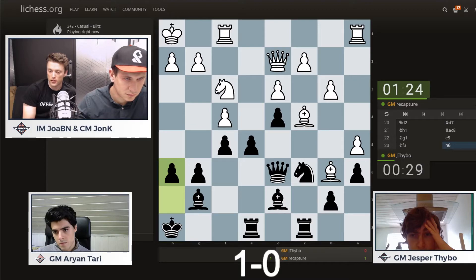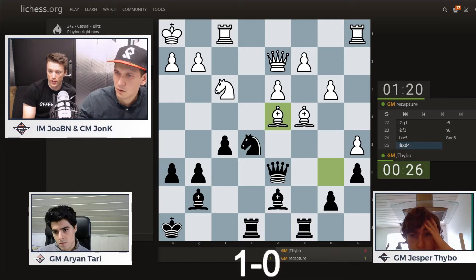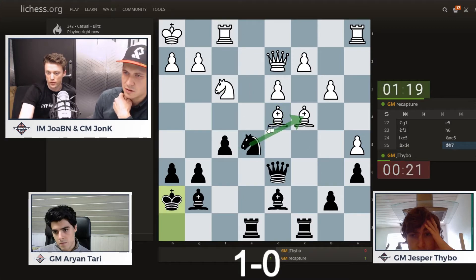H6 from Jesper — that doesn't look good to me. Fe5 now, and now bishop takes d4. Remember, queen takes h6 is also a move if the knight moves. So this is, I think, lost for black. It's a pawn down now. Lost is probably exaggerating, but this is definitely very good for white. A very cool tactic from Arjan — if knight c4, then queen h6 would be mate in two moves.